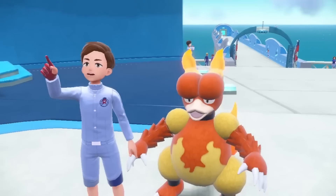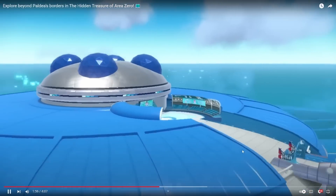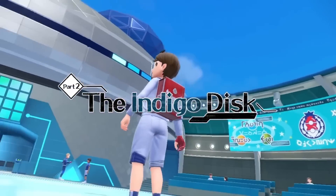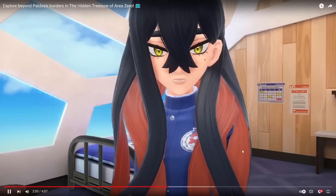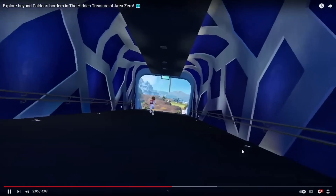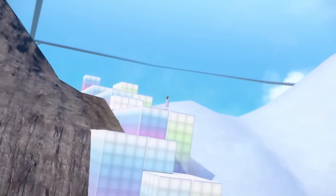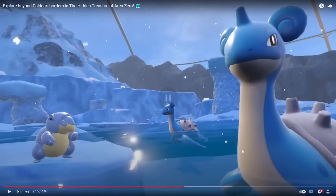We're moving into Blueberry Academy — the Indigo Disc. Beldam looks so clean. This guy obviously is Drayden's descendant — or grandson, something like that. He's got the gold eyes like Drayden, white hair like Drayden, he's wearing dragon pants, and a dark-type shirt — which to me is a reference to Hydreigon being dark and dragon. There's also an interesting point-of-view shot here — like a first-person perspective. Can you even do that in the game? I don't know.